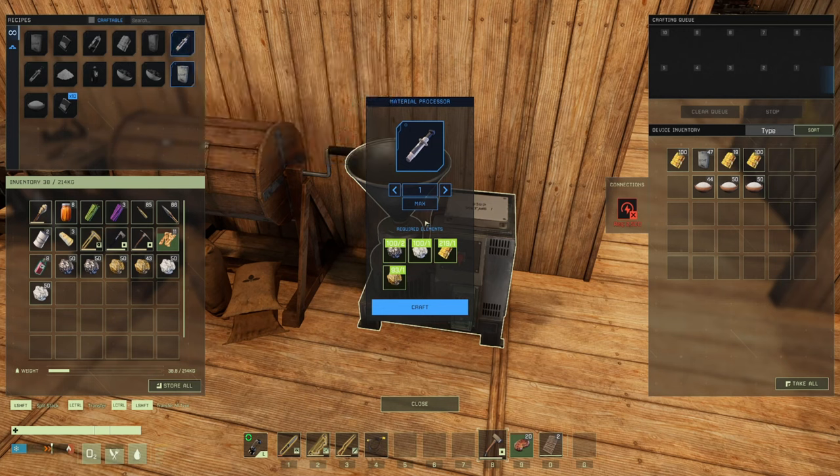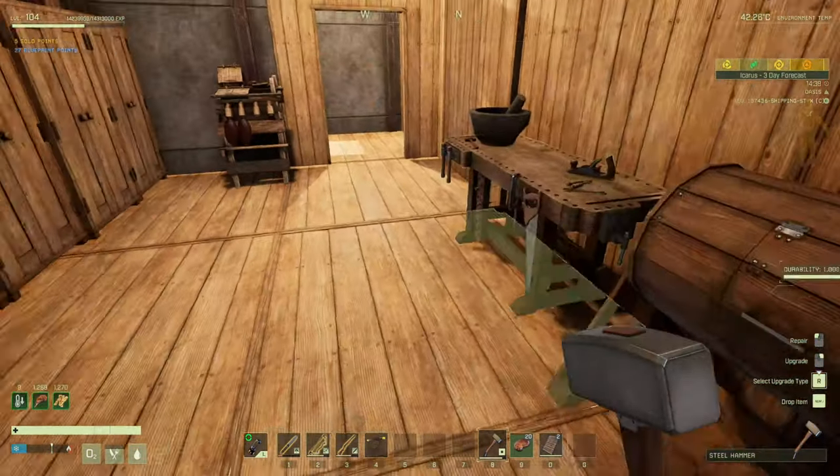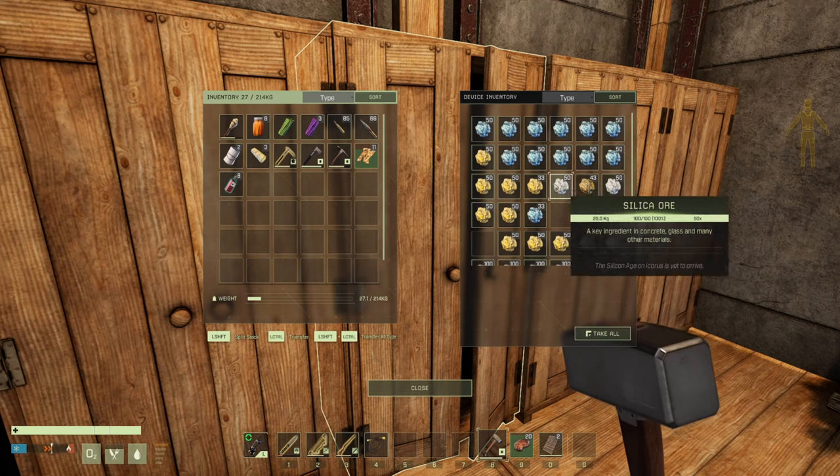Let's just do 50. Why'd it stop at 50? Because it's two iron ore per. Easy day. Let's do that.